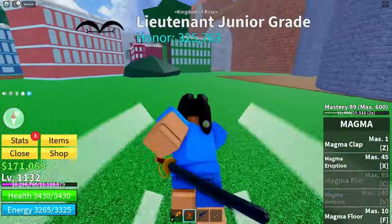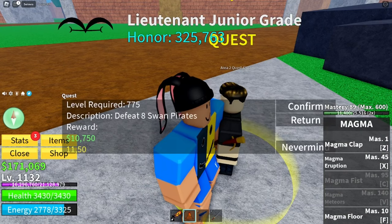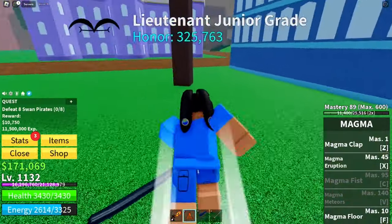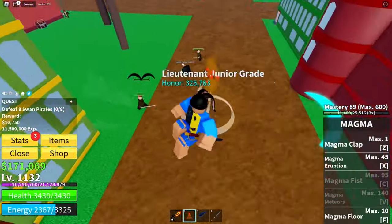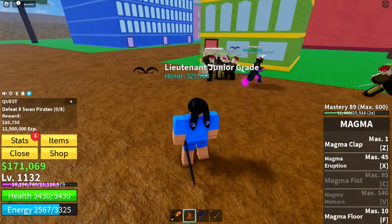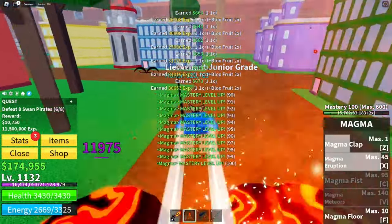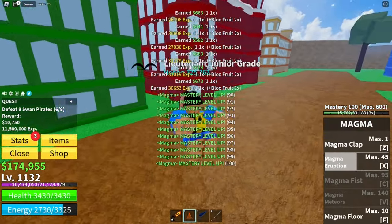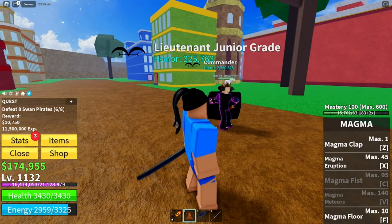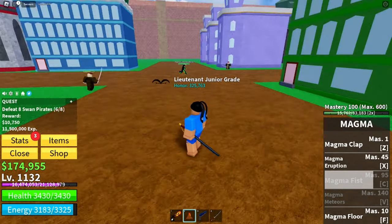We're heading over to the quest giver. We're picking the swan pirates — one of the easiest to defeat. We need to defeat eight of them. I have the magma clap and magma eruption unlocked. Using those now — this is the first move, pretty cool. At mastery 100 we unlock the magma fist, the C move. Let's give it a try — pretty cool move.